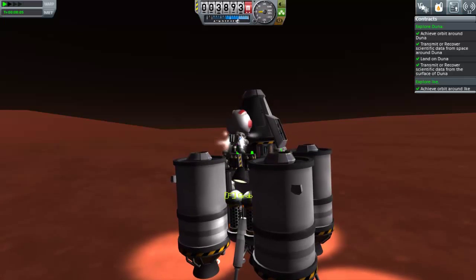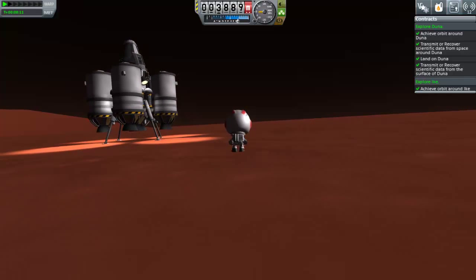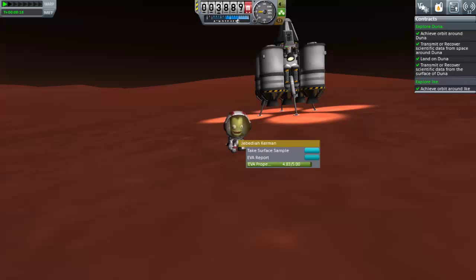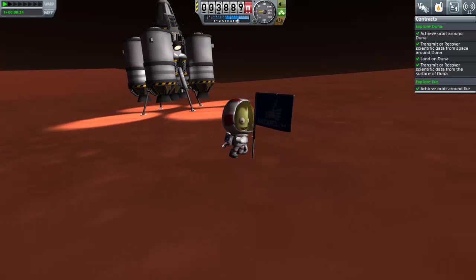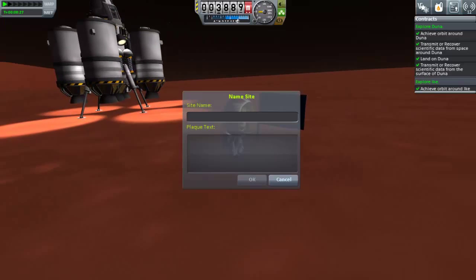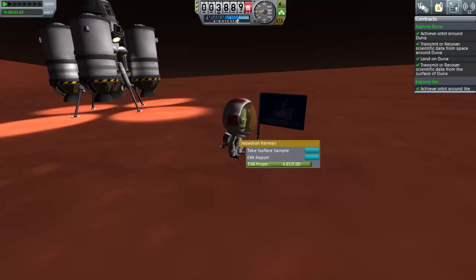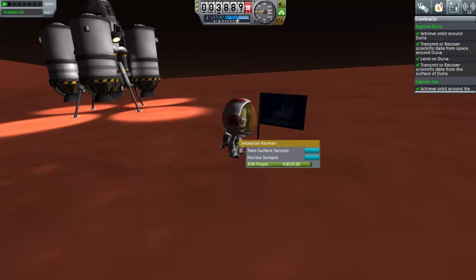It's now time to get out, take some more surface samples and EVA reports, and of course plant a flag. This is a very important flag, as it now means that the Doona system has been conquered. Jebediah Kerman is now the first person to not only visit it, but visit both bodies in the system in one launch. The red planet — or that red smudge if you squint from the Kerbal Space Centre — has now been conquered. We've also completed the Doona contract.